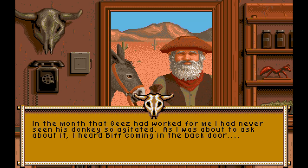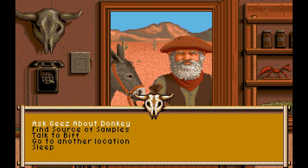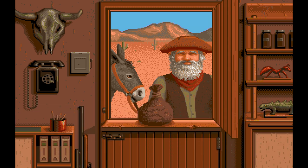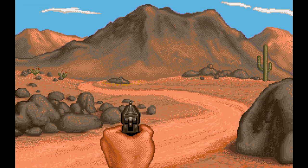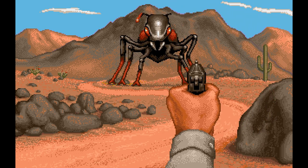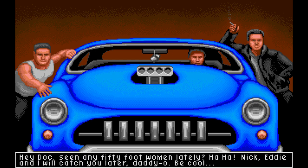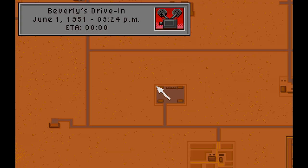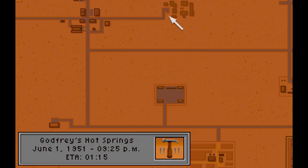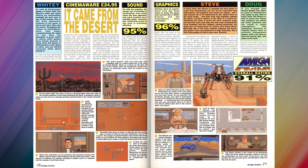Second up we have It Came from the Desert - not so much of a spooky game, but it's obviously based on a kind of 50s B-movie idea where you get giant ants roaming around a town. It can get a bit creepy sometimes, like when you turn up at a deserted location and the creepy music starts kicking in and you don't know if there's going to be a huge ant coming after you. I always found this game really difficult because there's a time mechanic - if you get injured by the ant you go to hospital and have to escape without the nurses seeing you.